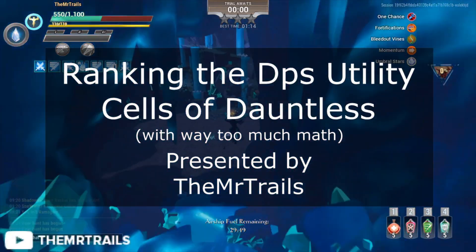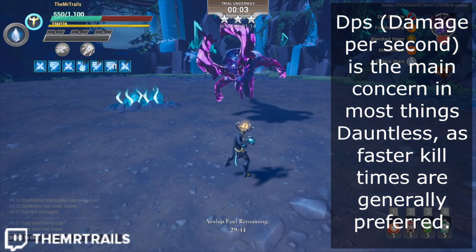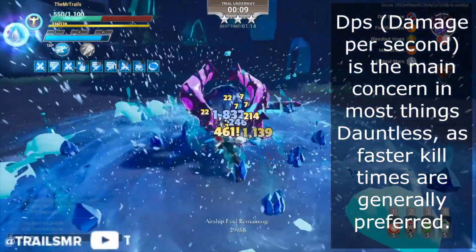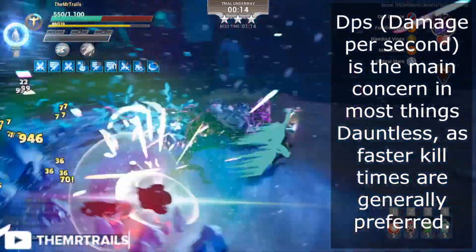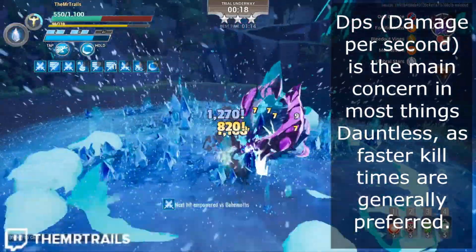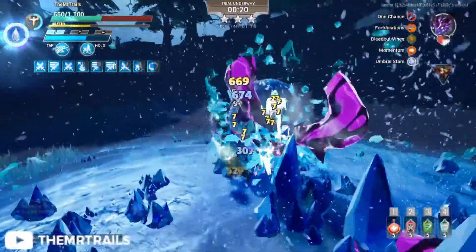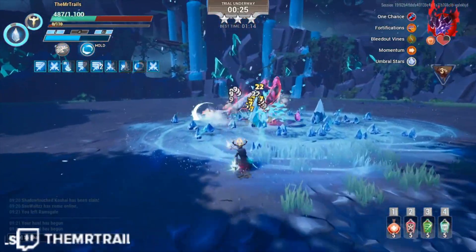So why do we care so much about DPS? Dauntless has pretty much made itself into a speed game, which once you've made it through all of the endgame content, all you really have left is a rotating weekly reset of a hard behemoth. A lot of what people tend to do in the game is try to beat the behemoths as fast as they possibly can. And building with beating the behemoths as fast as possible in mind will also help you when you are still trying to grind out some stuff. Sustained damage that is always available to you is what we want to see when we are going for fast kill times.